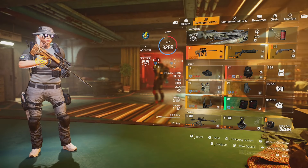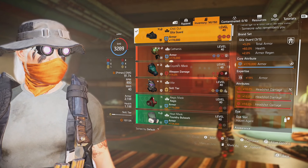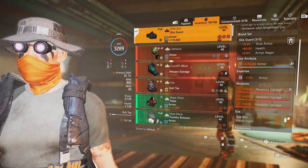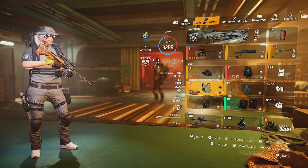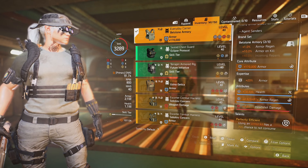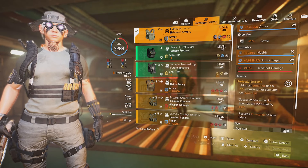I got a Gila mask: 5% total armor, 60% health, 2% armor regen — looking good. Headshot damage on everything because we hit those. I also have 1% armor regen and 10% armor on kill with this chest piece. Bellstone Perfect Efficient — this is definitely needed.